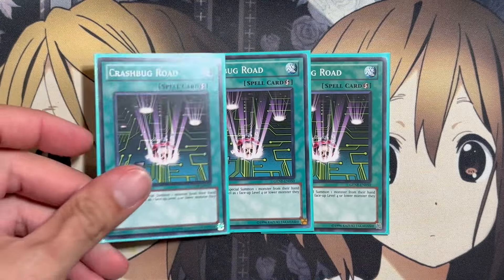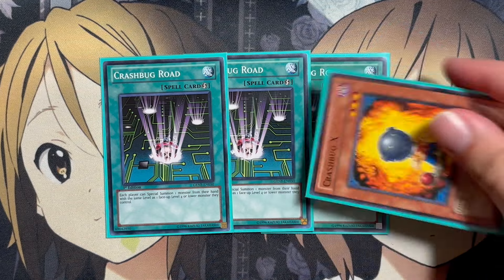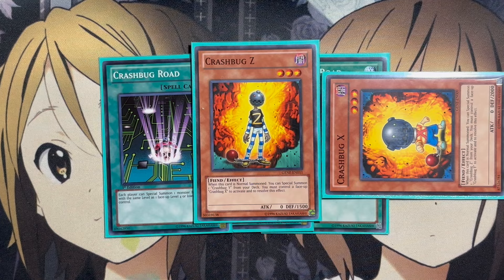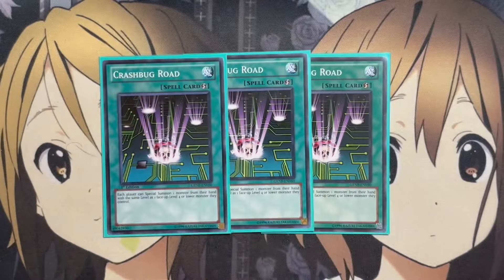For the spells, we run three copies of Crash Bug Road. Each player can special summon one monster from their hand at the same level as one face-up level 4 or lower monster they control. While it does give the opponent the option to special summon as well, the main play is to grab the one Crash Bug you will not be special summoning off of your normal summon Crash Bug. So you can normal summon Crash Bug Z, then grab Crash Bug Y off of the special summon and go for the overlay play.